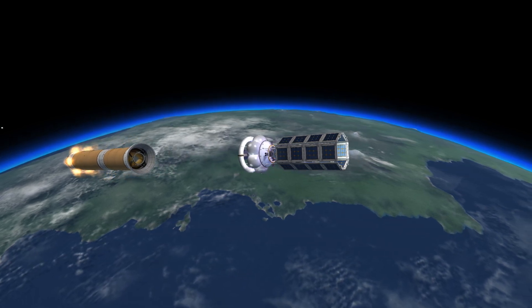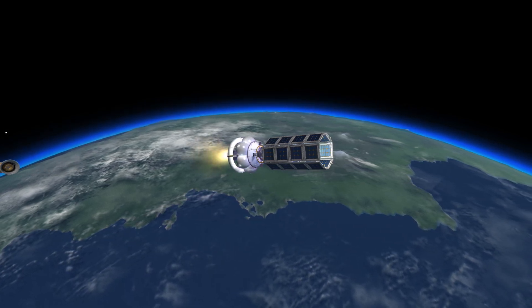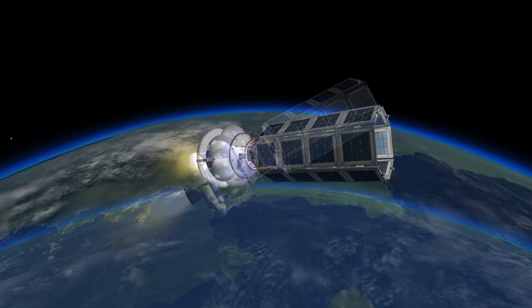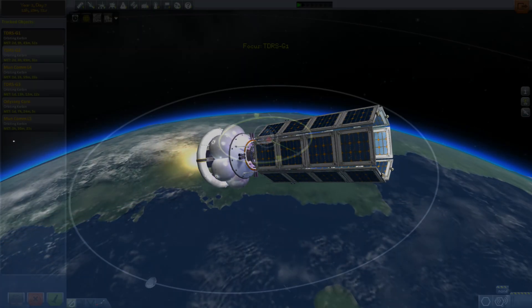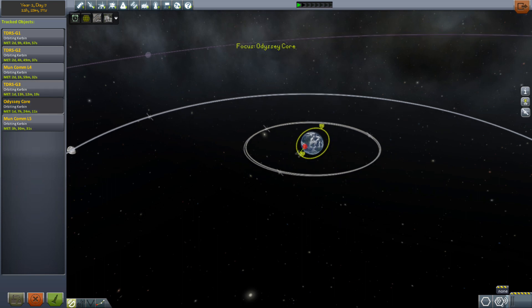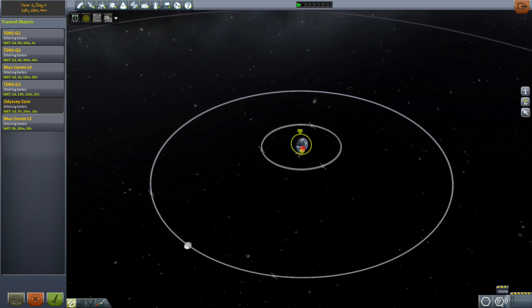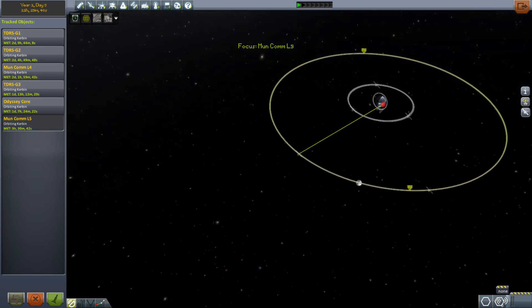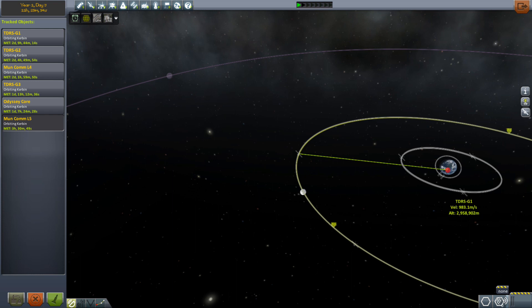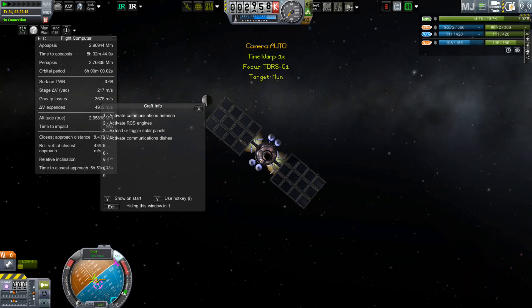When I make a change to something that affects a previous launcher that's already gone up, I have to try it again to make sure I didn't break it — just like here where I was checking on my TDRS satellites, and they're still okay. If you pull down the GitHub, the save game has the current state: all three TDRS satellites, Odyssey Station in an inclined orbit, and Moon Comms 1 and 2 — although there was a bug where Remote Tech arbitrarily deleted one of my satellites, so I had to cheat to put one back into position.